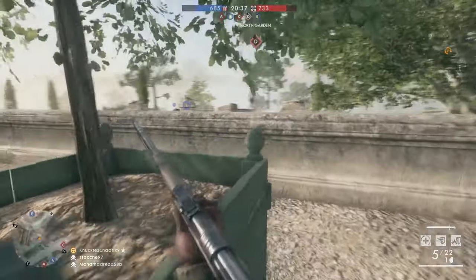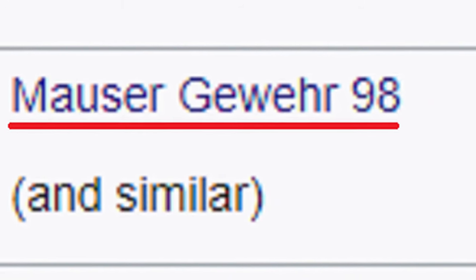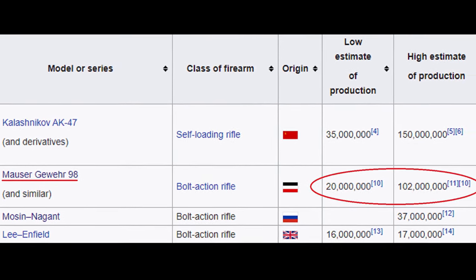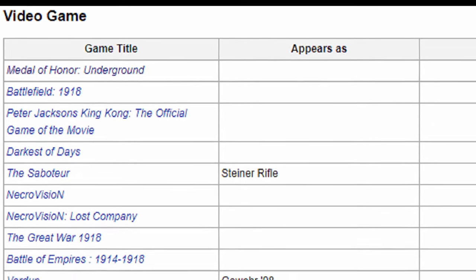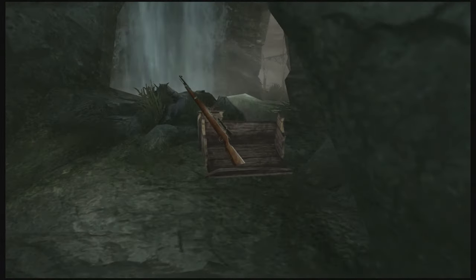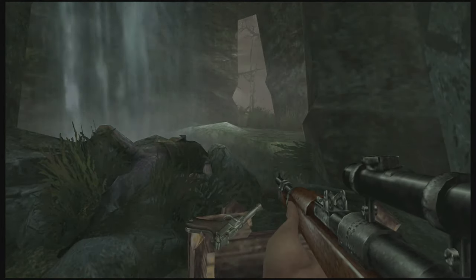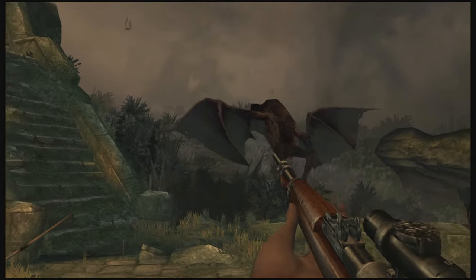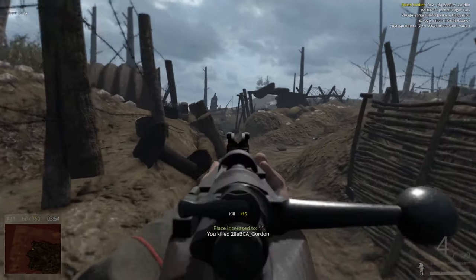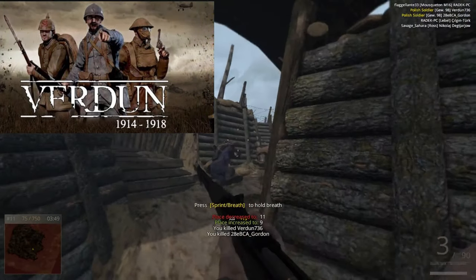So the Gewehr 98 in real life is a well-designed battle implement, but what about its digital representation in Battlefield 1? People who don't know firearms history probably gravely underestimate just how ubiquitous these things were at one point in history, yet the Gewehr 98 was rarely seen in video games up until Battlefield 1 in 2016. One of the only notable standalone games that featured it was the underrated Peter Jackson's King Kong, based on the 2005 movie — and even then, the rifle was incorrectly portrayed as a semi-auto, presumably for gameplay purposes. The only comparable inclusion of the 98 in a game until Battlefield 1 was in 2015's Verdun, a far more niche and hardcore World War I game.